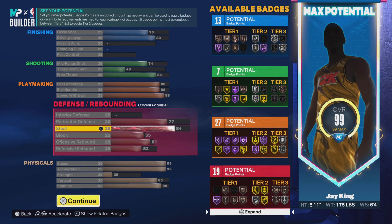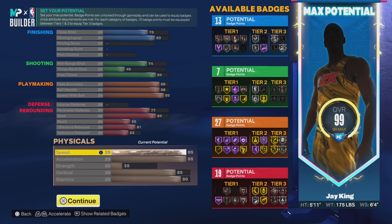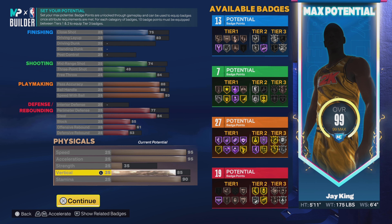Going down to defense, we got a 77 perimeter defense, 84 steal, 55 block, 61 offensive rebound, and 53 defensive rebound for 19 defensive badges. Going down to the physicals — the boy is fast — we got a 95 speed and acceleration, 35 strength, 85 vert surprisingly, no dunk, but 85 vert and a 90 stamina.